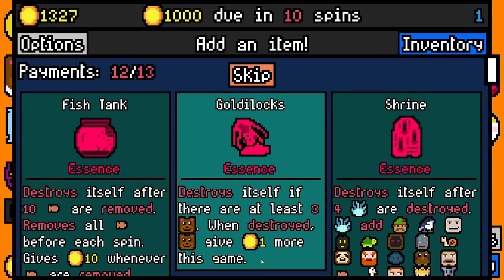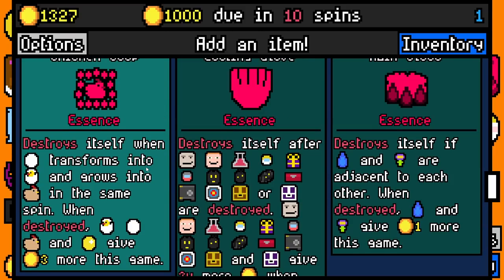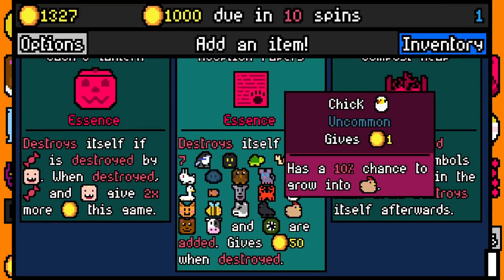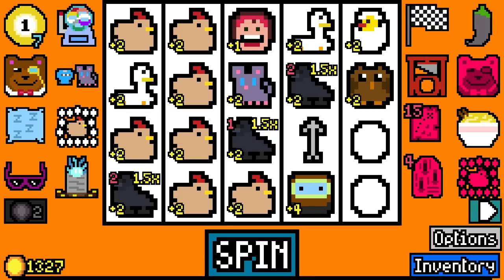Our rate has increased to 1,000 doing 10 spins. We're going to take shrine essence and chicken cube essence: destroys itself when an egg transforms into a chick and grows into a chicken all in the same spin — when destroyed, chicks, eggs, chickens, and golden eggs give three more gold this game. Yes please! Adoption papers — destroys itself after these are added, gives 50 gold. I'll also happily take a lockpick essence and a purple pepper essence.